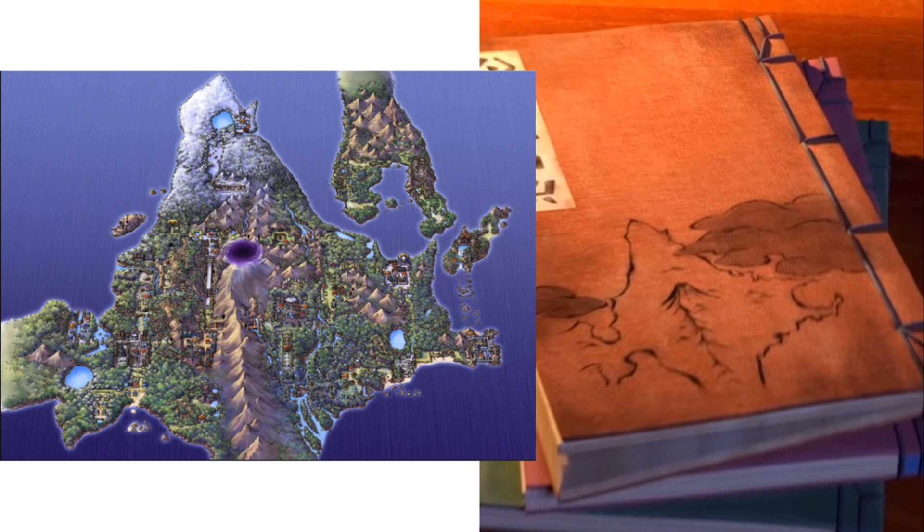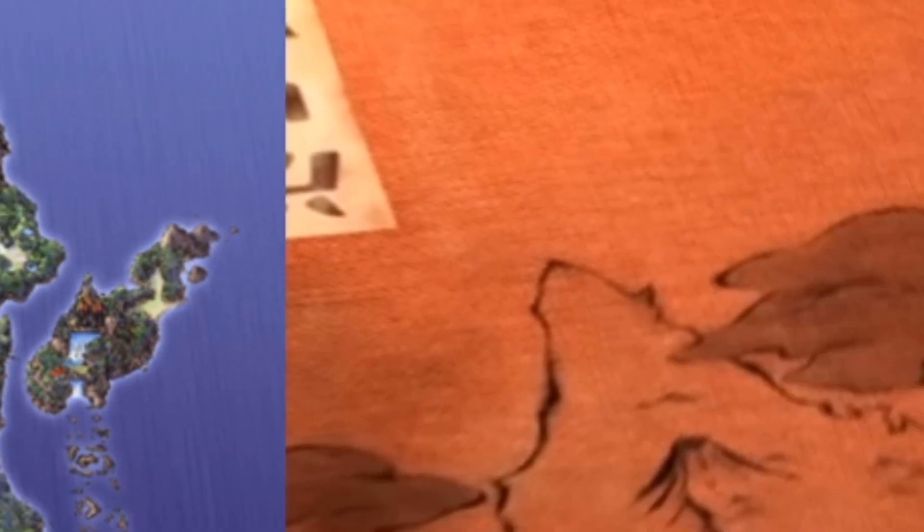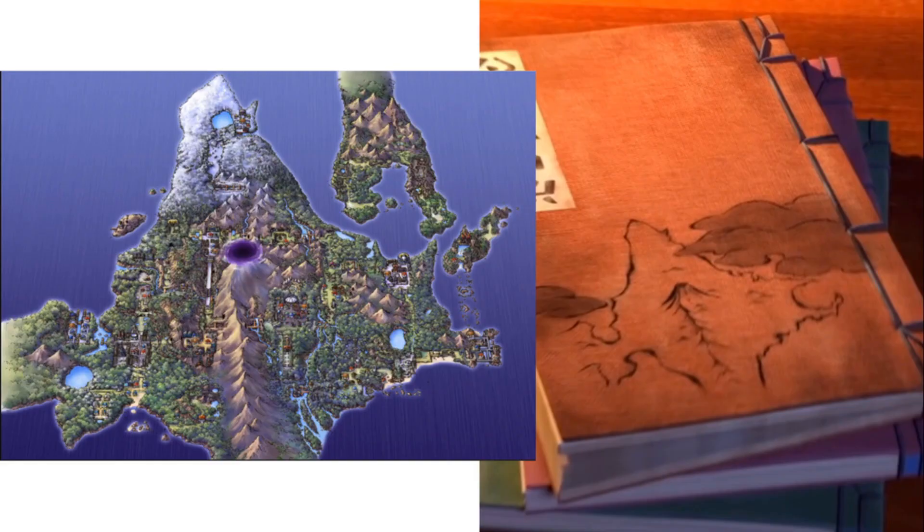The two most important features of the map are definitely Mount Coronet in the center, which they made a big deal about in the trailer — it sits there watching over the region and that hasn't changed. And the top right-hand corner of the map: where in the Diamond and Pearl map we have an island, in this one there is just a dark cloud obscuring that area entirely. It kind of makes me think they're hiding something — maybe that landmass isn't there anymore. But overall, the two aren't too dissimilar.